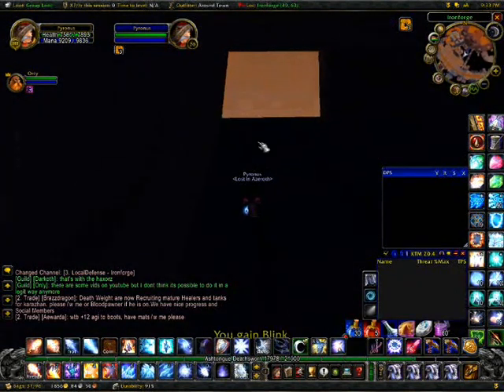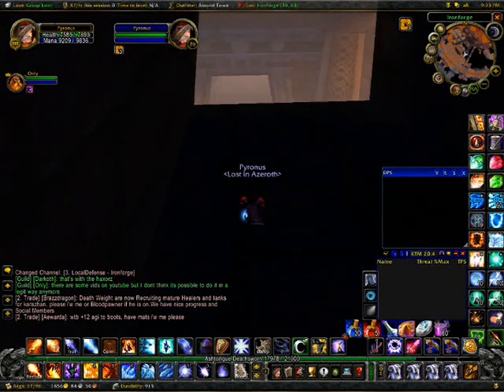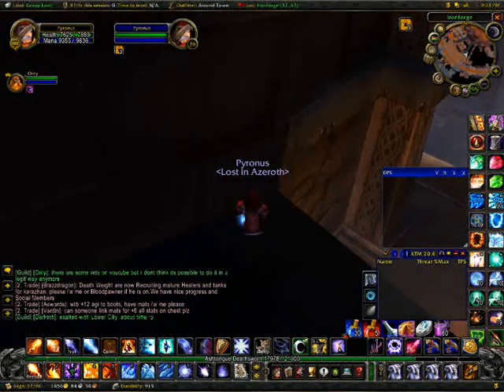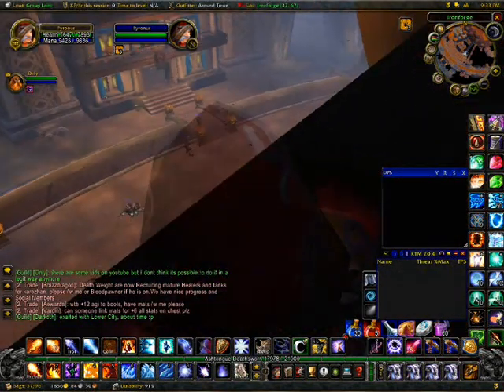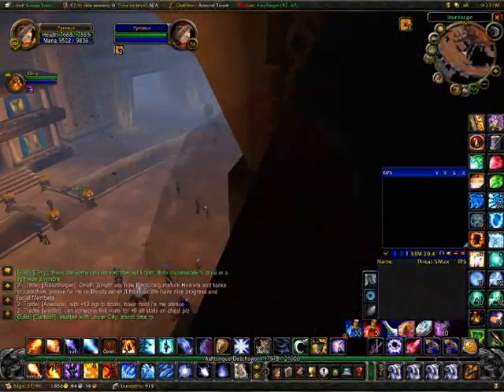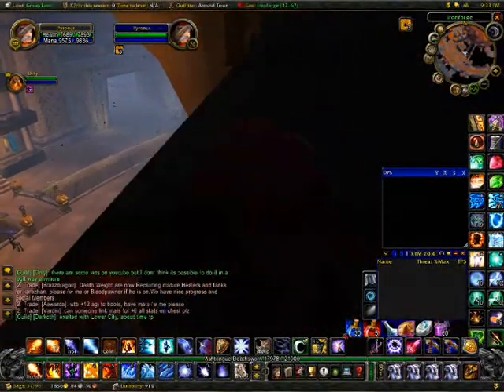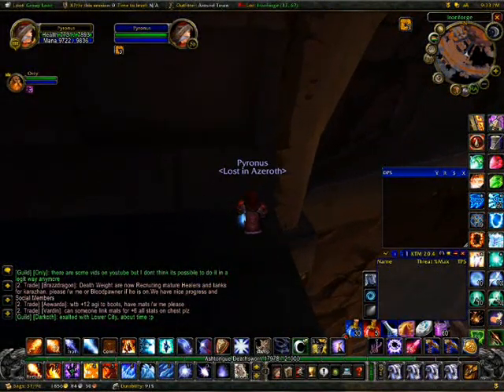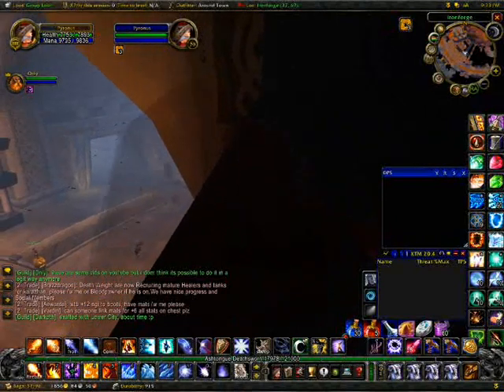Now you don't really have to do what I'm going to do now, but it's fun as well. I'm going to jump off with my mount onto another ledge. If you've got an Alec mount, don't bother doing this because the Alec mount is too big and you will fall off.